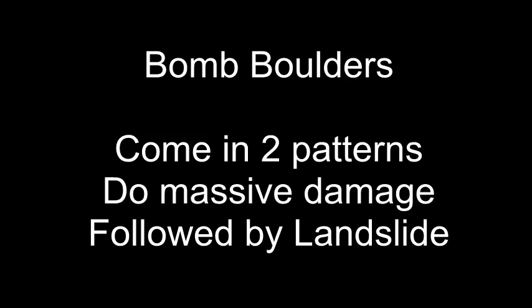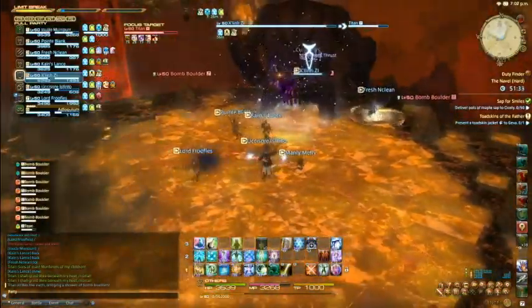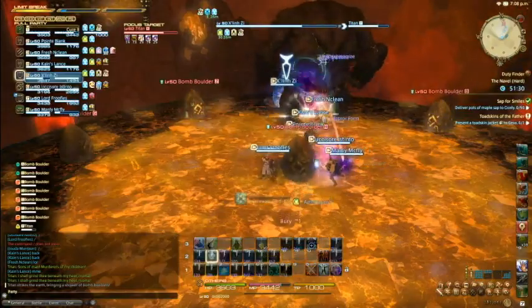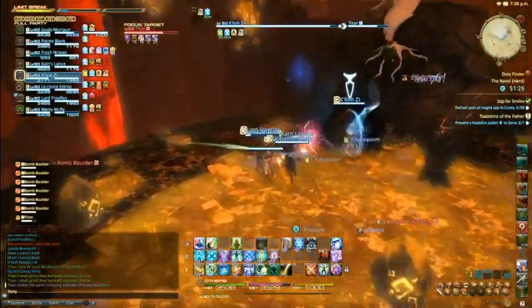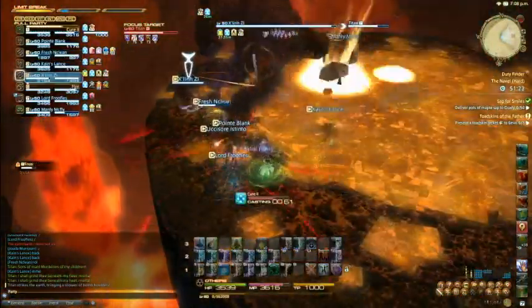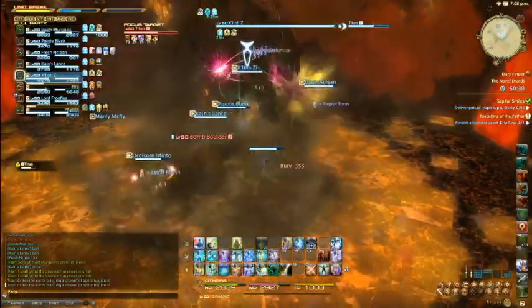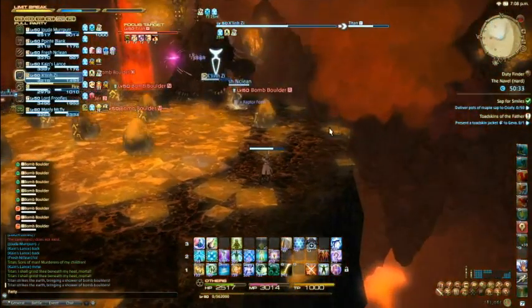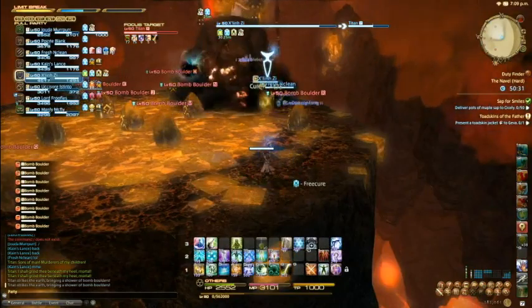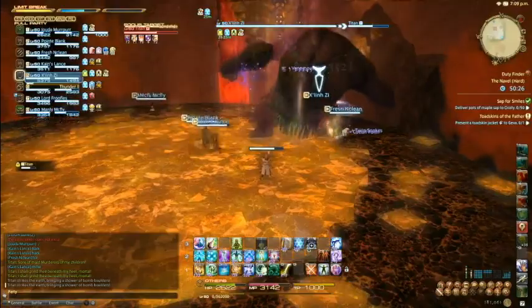Phase three introduces bomb boulders. He'll punch the floor and a pattern of bombs will drop onto the arena. They come in two different patterns during this phase. The first pattern is a circle around the outside of the arena followed by one in the center — everyone needs to run to the center and hug the bomb there, then when the first bomb around the edge explodes everyone runs into the vacant space left by it. The second pattern is an X that crosses the entire arena — everyone needs to immediately run to one of the four edges of the map and wait until all the bombs have exploded. After using bomb boulders Titan will always use a Landslide, so make sure you're aware of this so it doesn't trip you up.